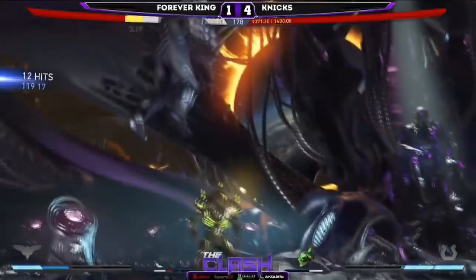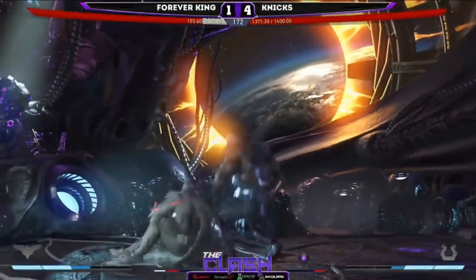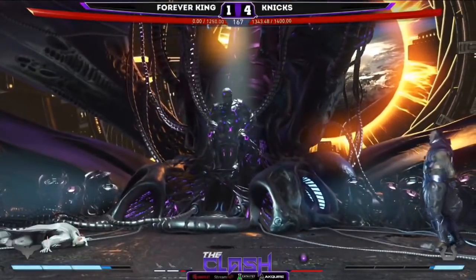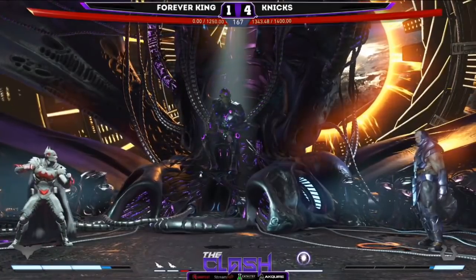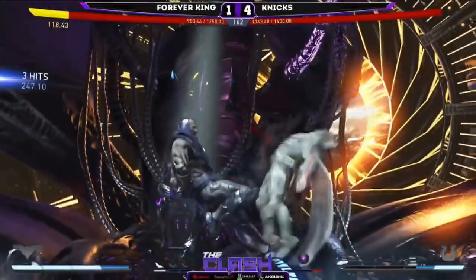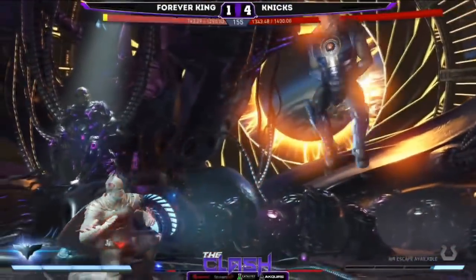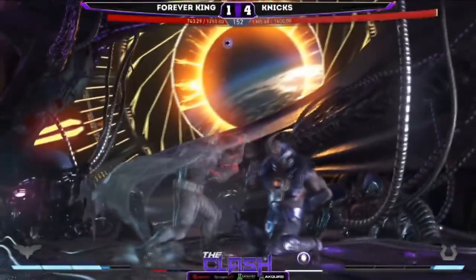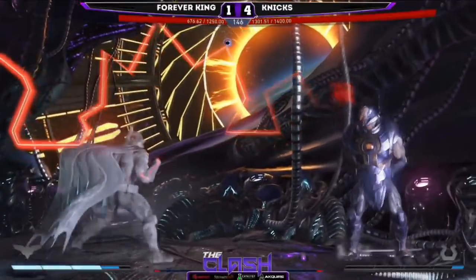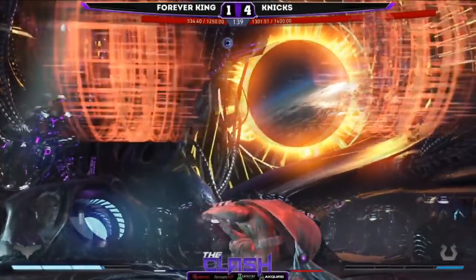That's a full punish — you know something's negative when Darkseid's back one will punish it. It's such a good normal, but to be honest, Darkseid — he is all mix. Really all he has is that down one; everything else is kind of a gimmick or not real pressure. Nix getting some damage — King now sitting on four bars. He's got a lot of resets, a lot of re-stands, a lot of damage on the table. Four-three, gets himself in — and a push block by Nix. A lot of omega beams coming from Nix, down one into a throw — it's ticked.